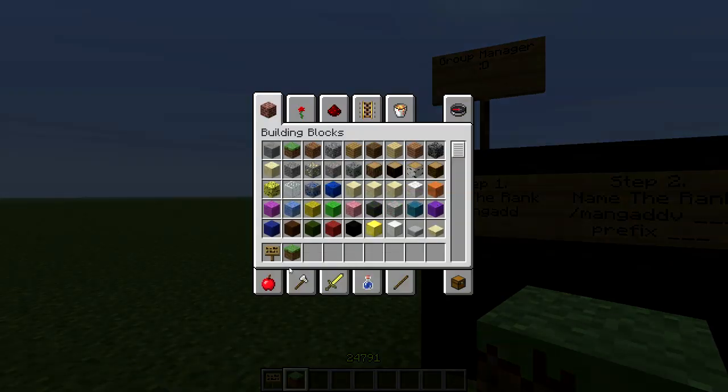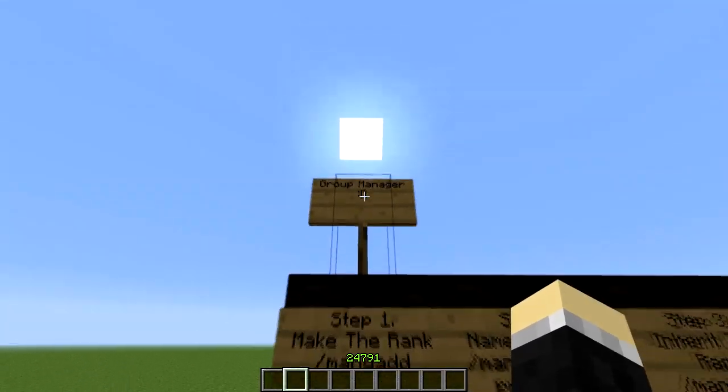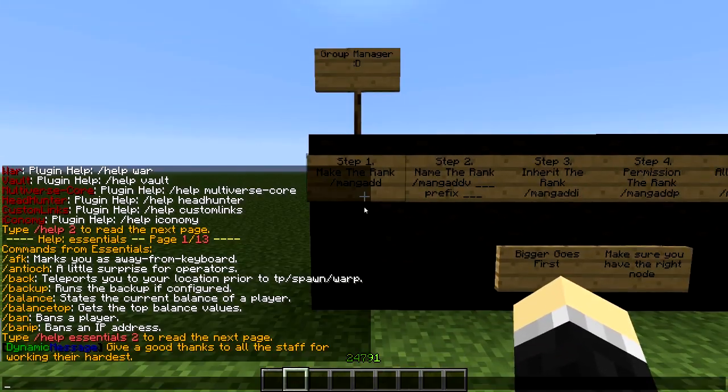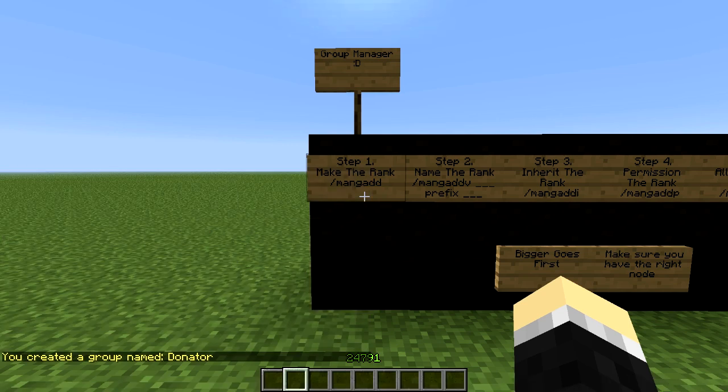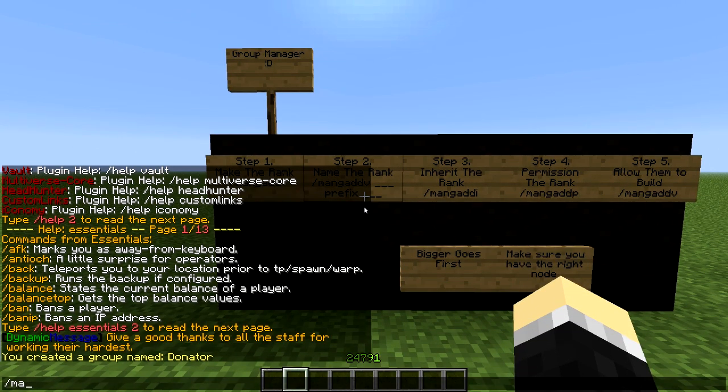So first you want to make your rank. Naturally people need to make more ranks for donators, so I'm just going to create a rank right now, calling it 'donator'. Now I've got my group name, and now we have to name it. I'm going to show you guys what it's like if I add myself to this rank.